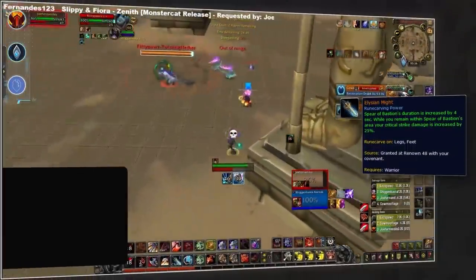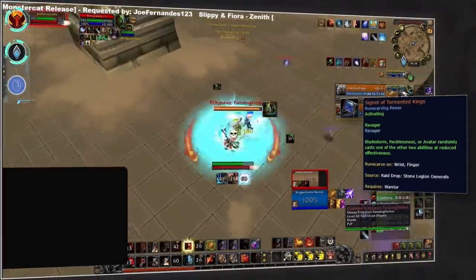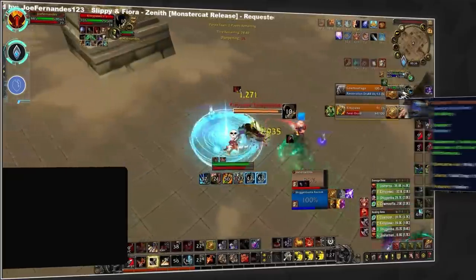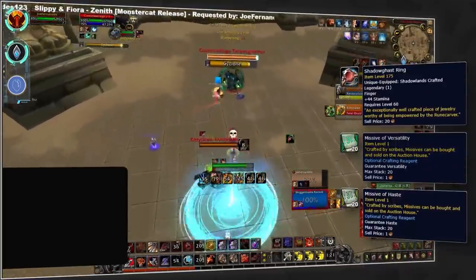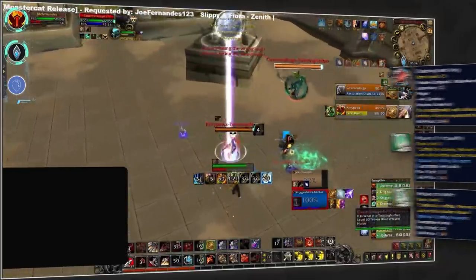If you prefer Fury, you'll again want to be Kyrian for the power of the Elysian Might legendary, paired with the class legendary Signet of Tormented Kings for the additional burst damage. Tormented Kings should be crafted on a ring with versatility and haste missives.